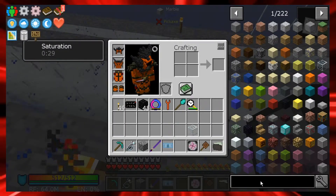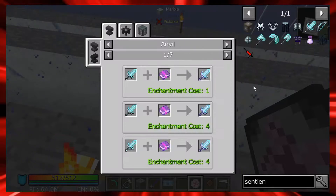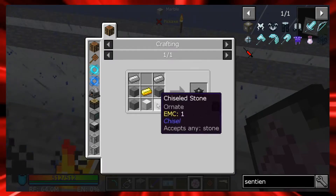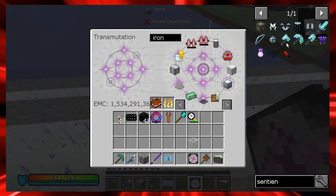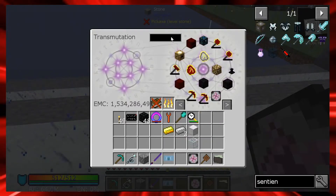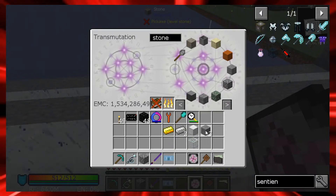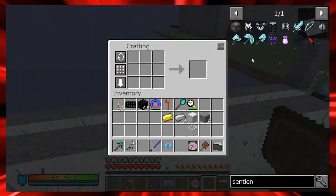I have to make the sentient sword in the hellfire forge, so let's go ahead and make the hellfire forge. It's just an iron block, a couple of iron ingots, gold, and some stone. Let me grab that hellfire forge.